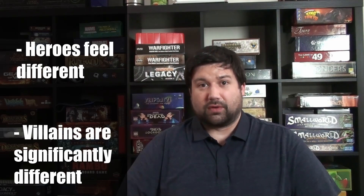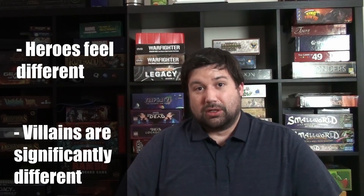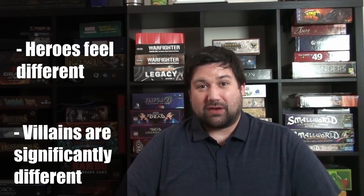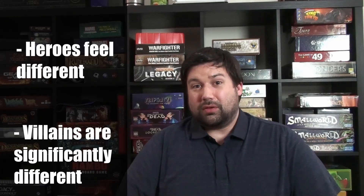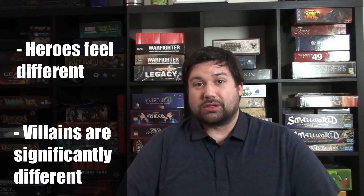The heroes aren't super different — I would've preferred more differentiation — but the villains feel very different from each other. All three in the core box play uniquely. Red Skull causes fear via a track that if it reaches the end you lose. Ultron drops tons of enemies you have to manage. Taskmaster creates crises around the city you must manage before you can even engage him. All three feel very, very different, and each villain adds to replayability.